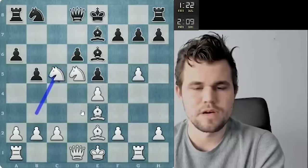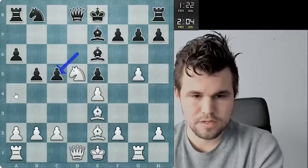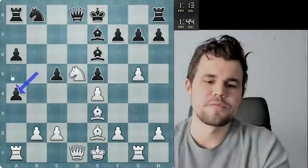He goes knight c5. I guess I'm just gonna take it. Could go a4 here — looks quite promising. So many good choices here. I wanna go a4. After b4 I'm gonna go a5.